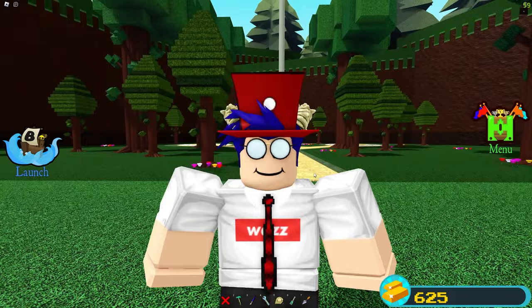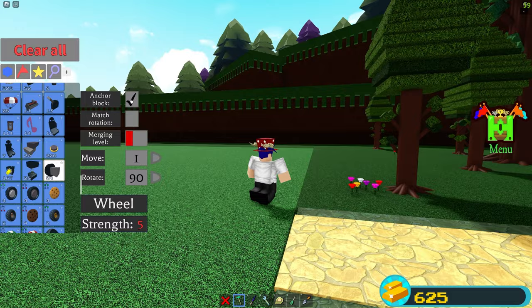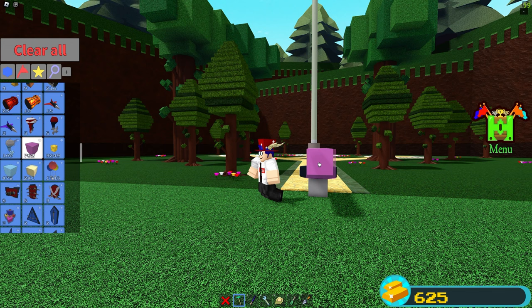To build this, first make sure you have the screwdriver tool — I'm telling you now so you don't realize mid-build that you're missing it. You want to get out this legacy wheel, which you can buy in the shop, and place it right here in front of this path. Before you do that, make sure you have anchor block turned on in settings — it will help a lot. Then place it right here in front of these stairs, and get out whatever block you want to build with — I like using plastic.